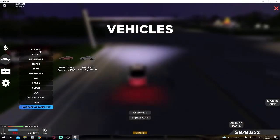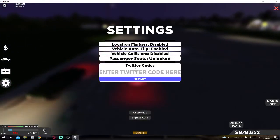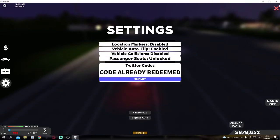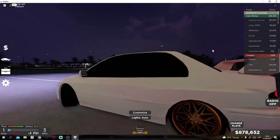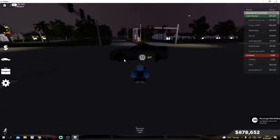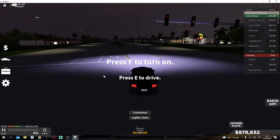There is a new code — I never saw it on the page or anything. It says they got to 100 million, so the code is '100mil'. I put it in and it said already redeemed. That code will get you 100k cash and also the new Mustang — the Ford Mustang GT500 2020.